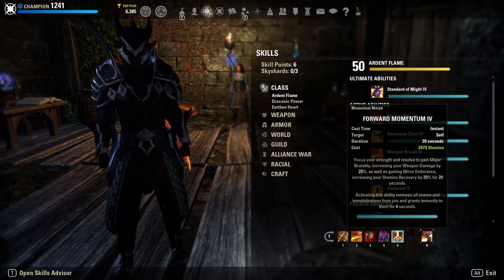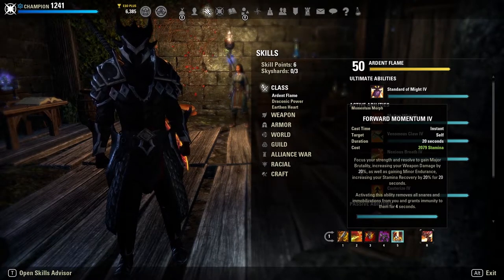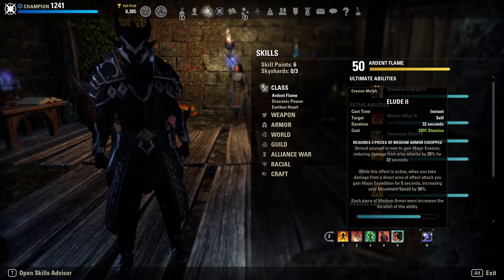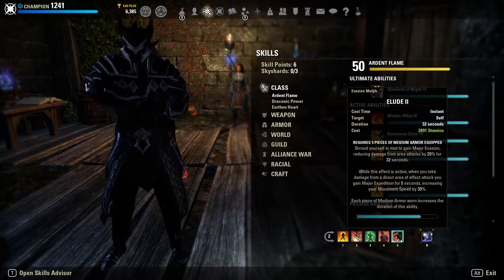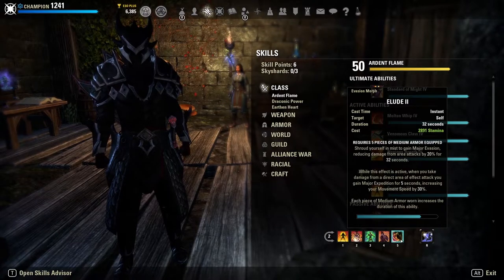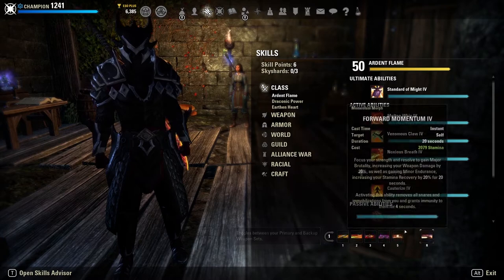We run Forward Momentum on the front bar for root immunity, brutality, endurance, and snare immunity. Running Forward Momentum allows us to run Elude on the back bar. Elude gives us major evasion for 32 seconds — 20% damage reduced from area of effect — but the biggest reason we run it is that while active, when you take damage from a direct AoE attack you gain major expedition for five seconds, so we can basically constantly have major expedition up.